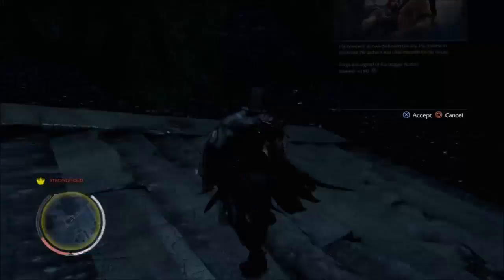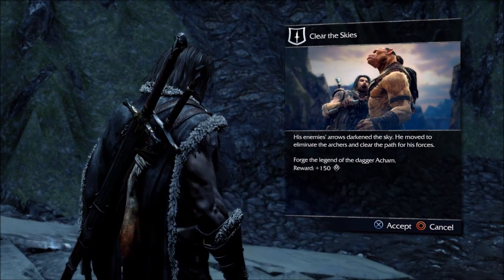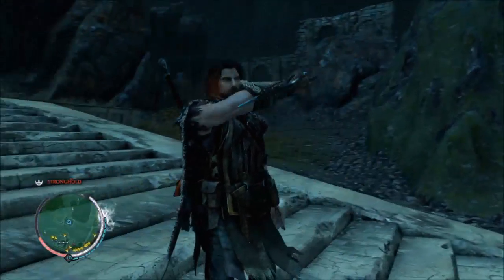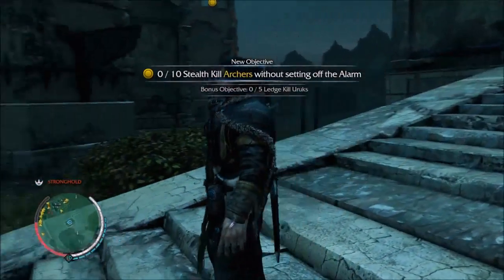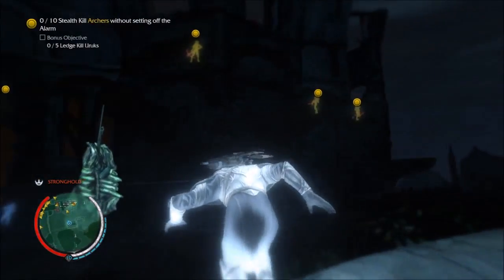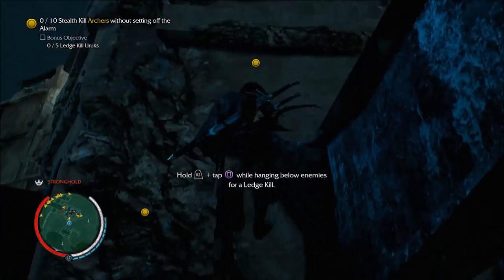Clear the Sky - start mission. His enemies' arrows darkened the sky, so he moved to eliminate the archers and clear the path for his forces. So it's probably gonna be stealth kills obviously. Five ledge kills and ten archers - okay, that's easy, hopefully.